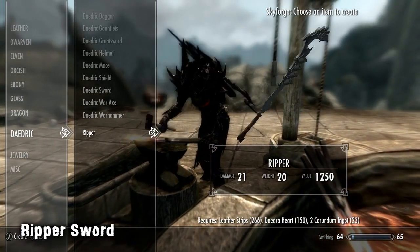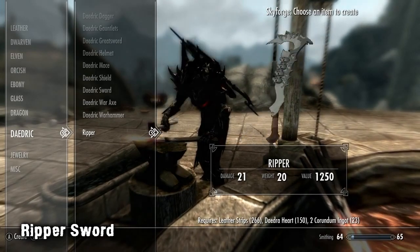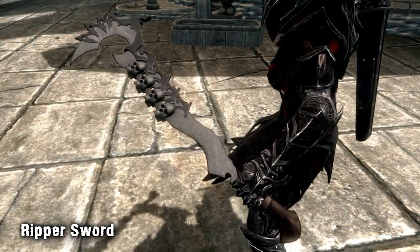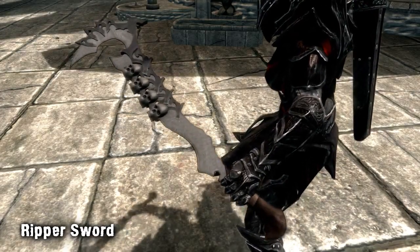The sword is slightly more powerful than a Daedric Sword, with 21 damage whereas the Daedric Sword has 19 damage. The Ripper Sword has a very unique look and feel about it, and the full skulls it features is a nice touch, and they aren't too obtrusive when in battle.